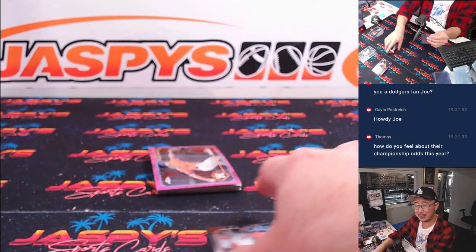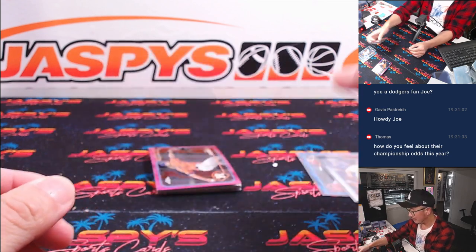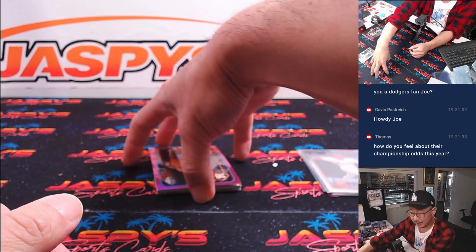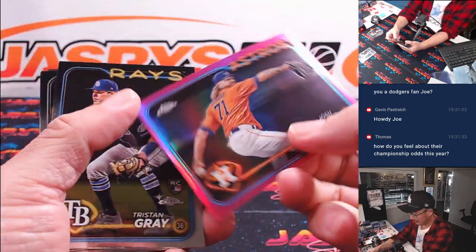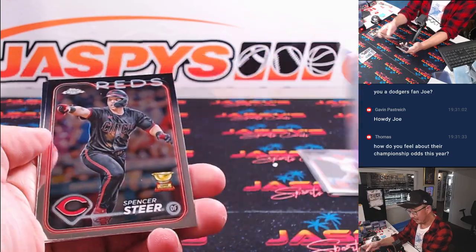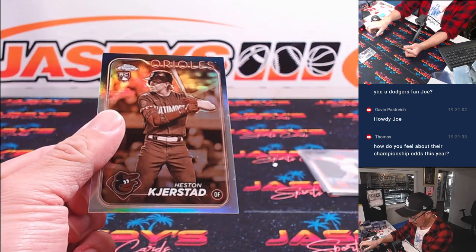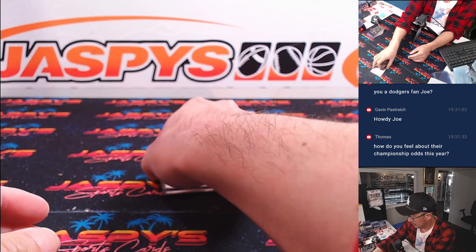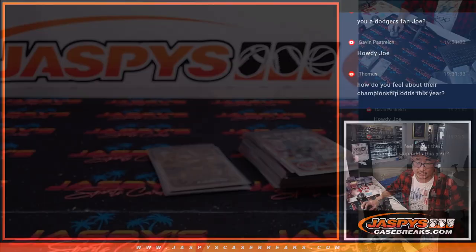Here's a Paris Massin card — had a decent season this year too. How do I feel about the championship odds? Feel okay. They've got a really great offense, a little concerned about the starting pitching. They're going to have to rely on offense and bullpen — let's see how that works out. Always a little nervous about that starting pitching. Nice Hessen Kerstad rookie sepia as well — not bad. Blaster boxes are fun.